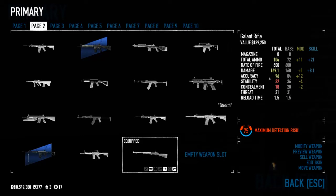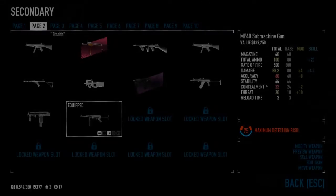This gun with my current skill set is actually pretty decent — magazine of 8, total ammo of 72, rate of fire 600, damage 160, accuracy 84, stability 36, concealment 20, threat 31, and a reload time of 1.5.